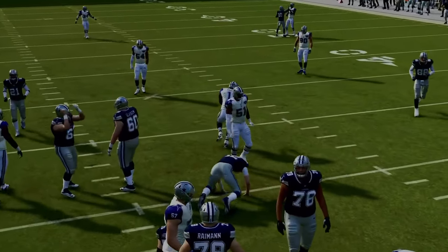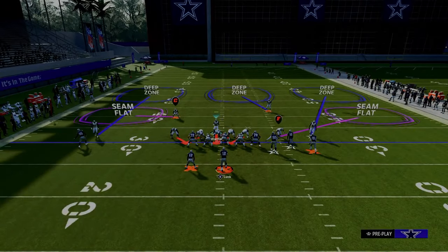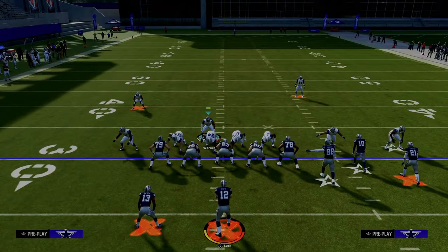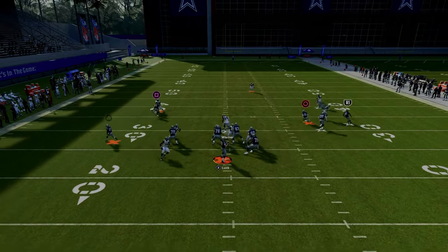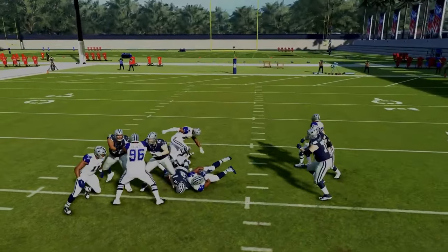The beauty of this defense is you can send five and pretty much guarantee you're going to get nice pressure against the opponent, while also still maintaining the ability to get nice disengages out of send-three and send-four pressure systems — which is what the 6-1 is so good at.